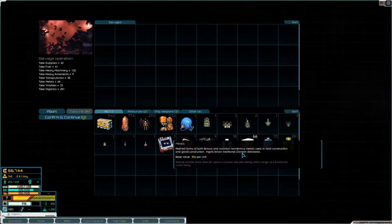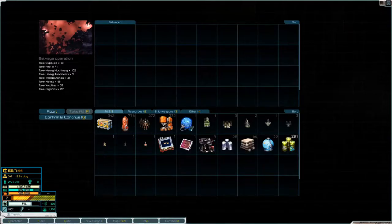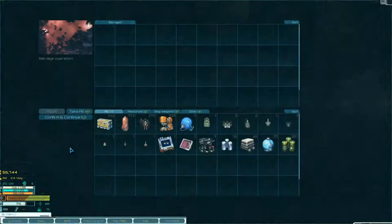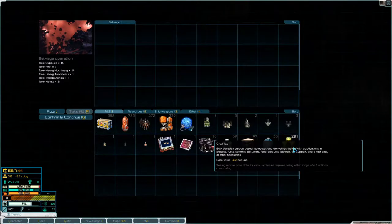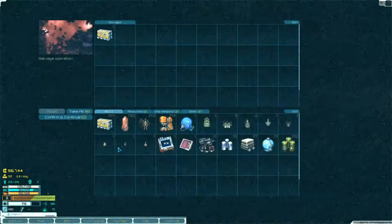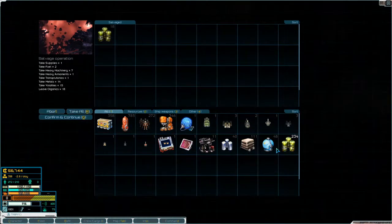Some heavy armor, some transport tonics, some metals, volatiles and organics. We are almost full again. And there is debris from that — let's take all that. Drop off some organics I think. Take all of that, drop off some organics.